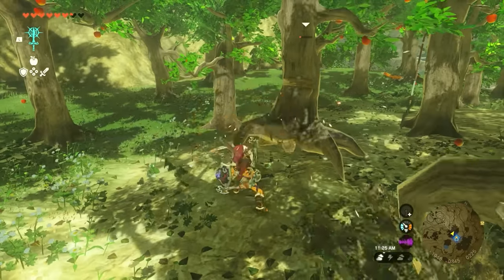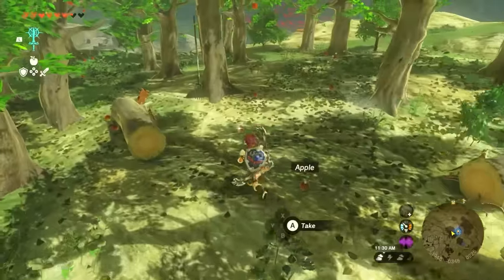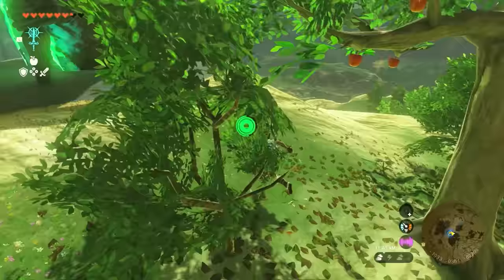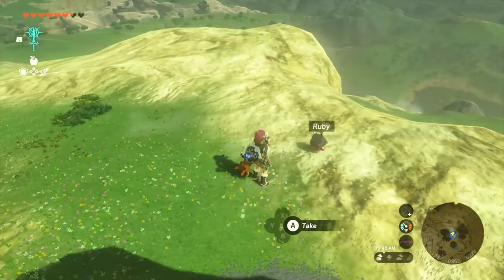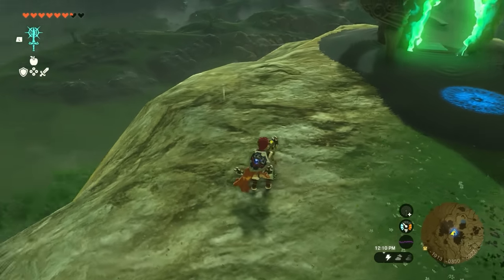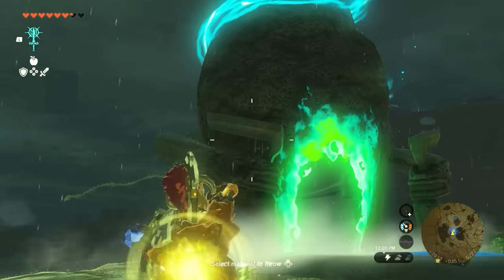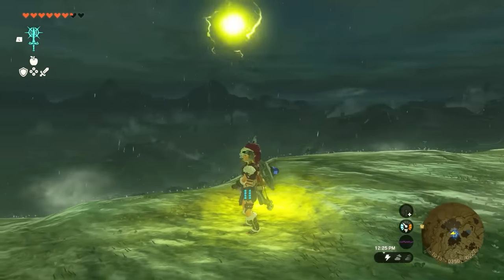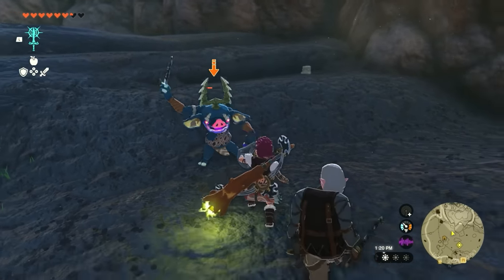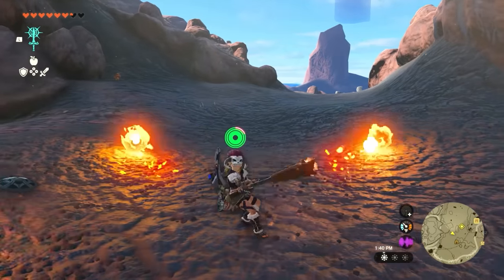If you feel like becoming a mage in the game, take out the sturdy thick sticks from trees near Satori Mountain — they have very high durability. Add gems to them: I added a Ruby to one and got fireballs, then added a Topaz to another for electric balls. You can do the same thing with ice — I think ice is the most broken one. You can also use a sapphire shield with electric-fused weapons to freeze enemies, combine fire and electric attacks, and spin around so all the balls fly everywhere.